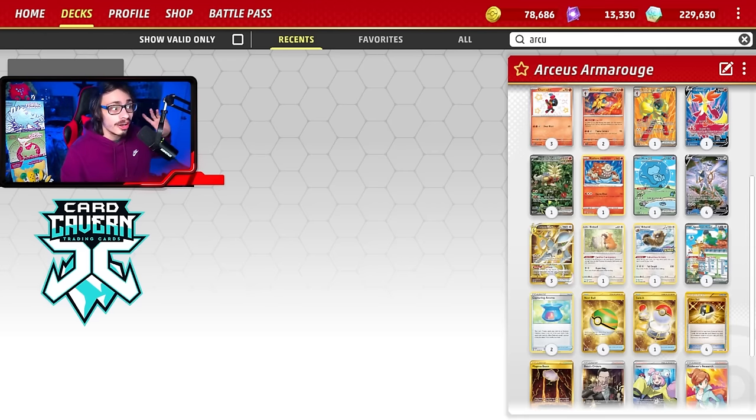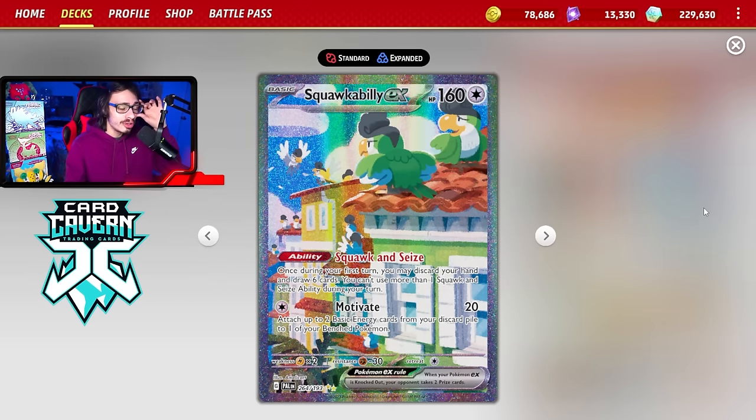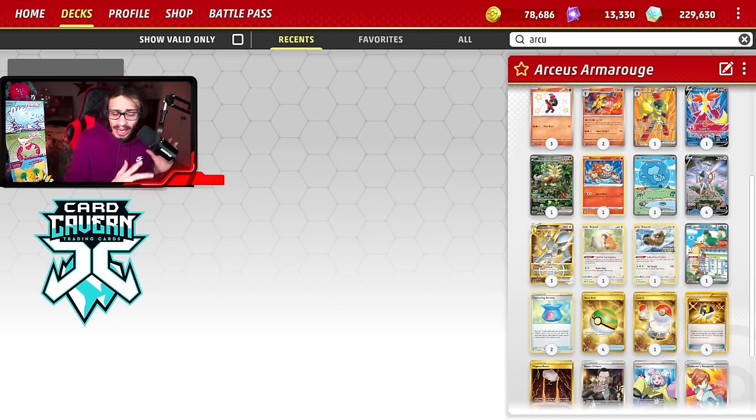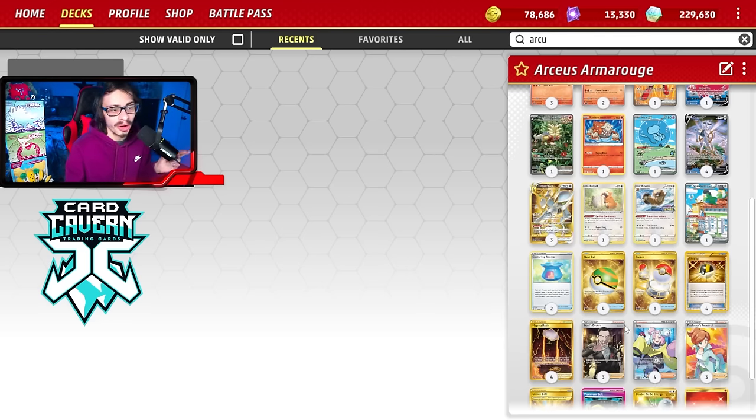This deck basically beats control — if you just fill your board with Pokemon, you're chilling against control because you have Magma Basin, Delphox, Mew, and multiple Arceus lines. We don't need to over-tech the supporters. The only card I'm not 100% sure about is the Squawkabilly — if you miss a turn one Arceus it's important to get, but it feels like a bit of a liability. Other than that, the 60 is really solid.